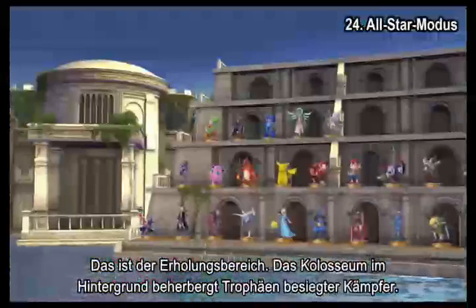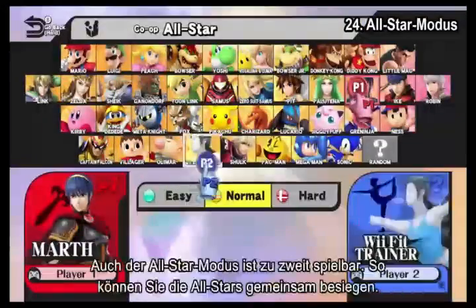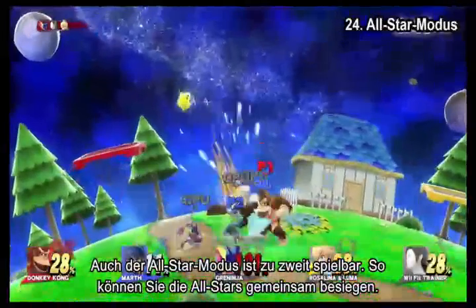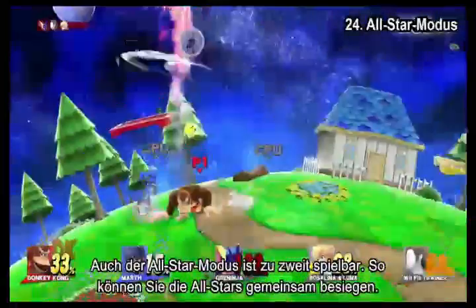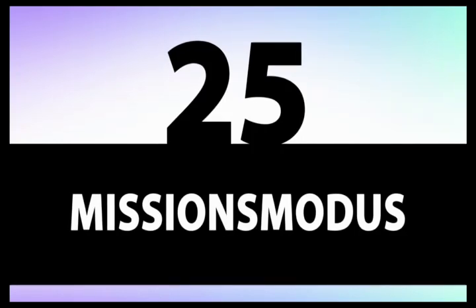You can see a Coliseum in the background, the trophies of the fighters you've defeated lined up on it, and you can enjoy all-star mode as a two-player mode as well. Together you can defeat this all-star lineup and achieve the mission mode.